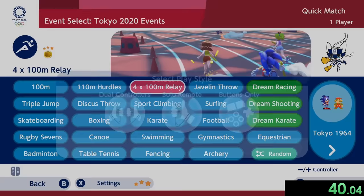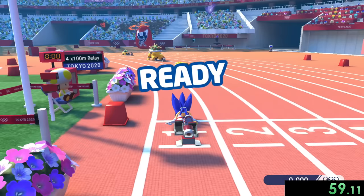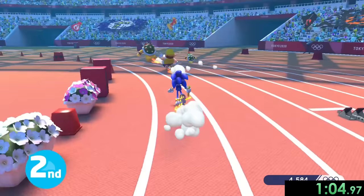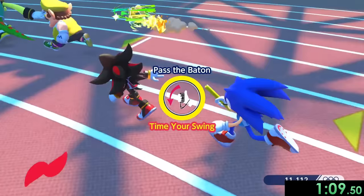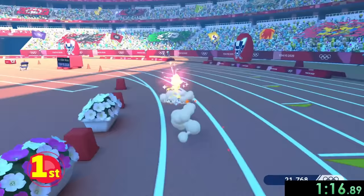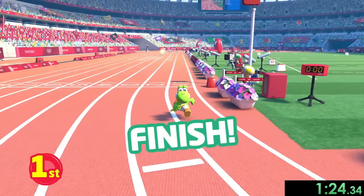Now it's time for the four times 100 relay, which we're going to choose a bunch of Sonic characters and Yoshi for. The reason we choose these characters is they all have the speed attribute. Each character has something they're good at — some are good at starts, some are good at their dashes — but we want the fast characters because it makes sense for races. I'm going to use my super dash early because sometimes it lets us pass the baton earlier. And yeah, we just beat everybody nice and easily.